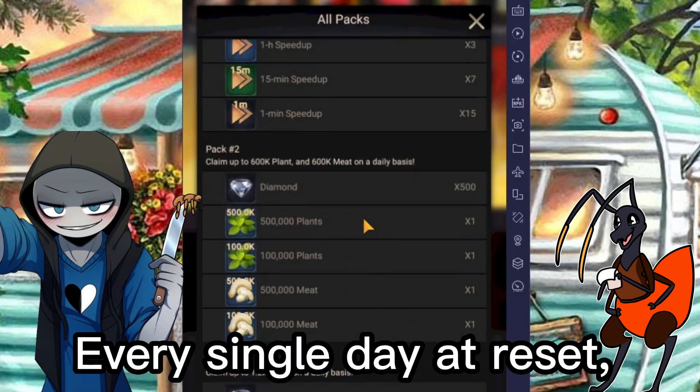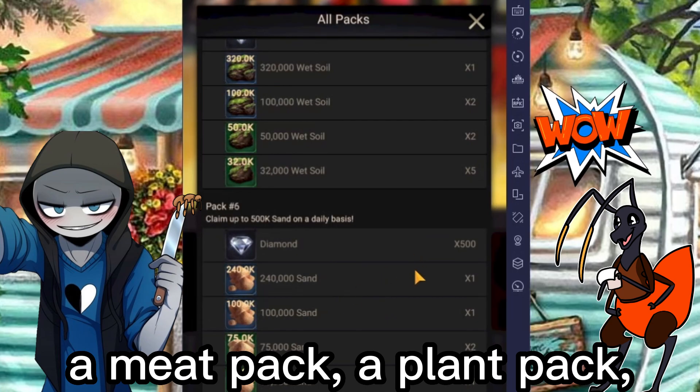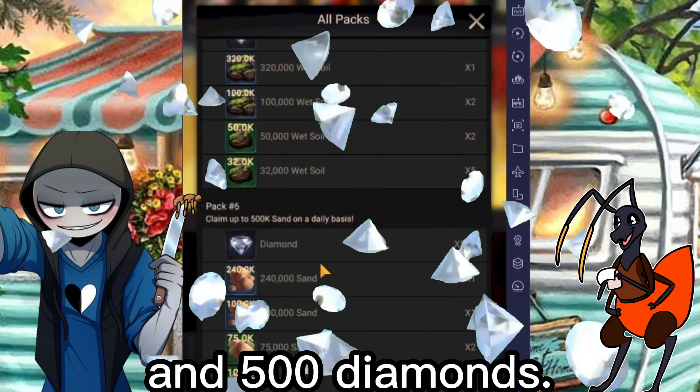Every single day, every set, it gives you the option to either get a meat and plant pack, a plant pack, a meat pack, a soil pack, a sand pack, and 500 diamonds each.